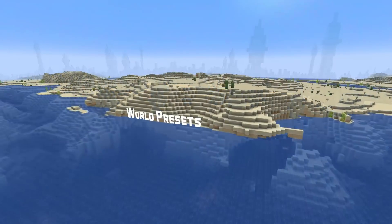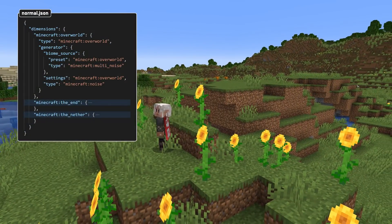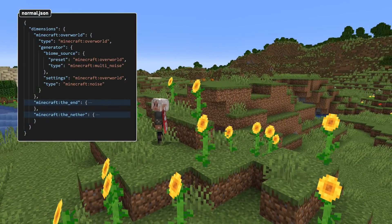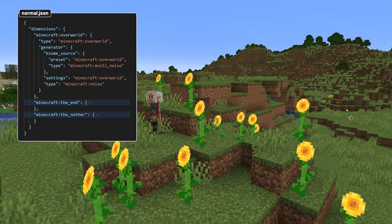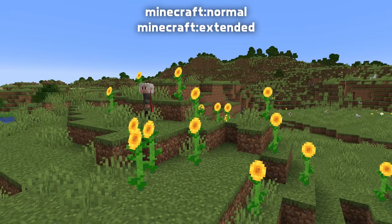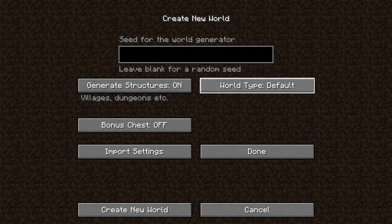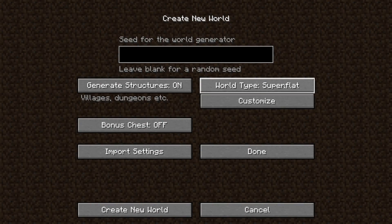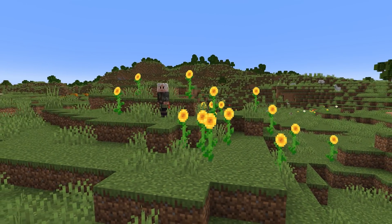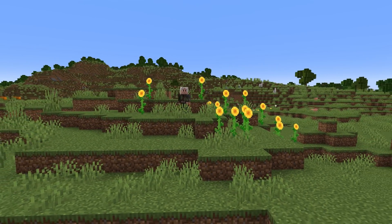Let's talk about world presets, which can now be customized using datapacks. A world preset is a map of dimension ids to generation settings, and all dimensions in a preset will be generated when a new world is created using that preset. There are also two tags for world presets: normal and extended. They control what presets show up as you click through the different options in the create world screen and in which order. The extended tag is what shows up when you hold down the alt key, which includes the debug mode preset by default. A custom world preset can also now be specified in the level type field of server.properties while creating a new world for a server.